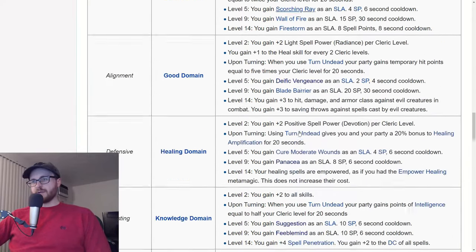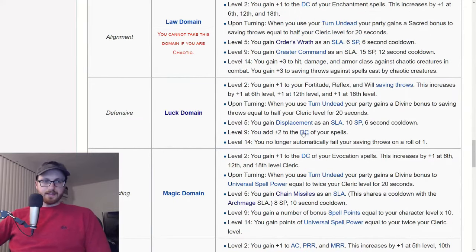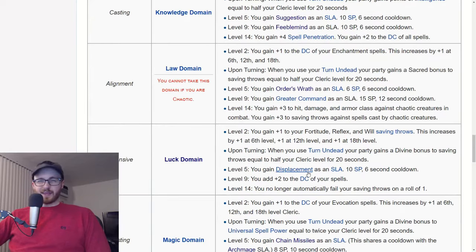Another one that I think is a pretty good alternative for a heal bot is luck domain. I think animal domain is probably better, but you get some cool things with luck domain. You get a displacement SLA — awesome spell for survivability, 50% concealment bonus. You get the ability to no longer fail your saving throws on a roll of one, and a half cleric level to saves when using your turn undead. Some nice survivability stuff, but overall probably animal domain is better. Having more hit points is usually the best way to survive in DDO.